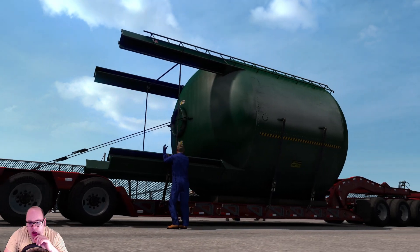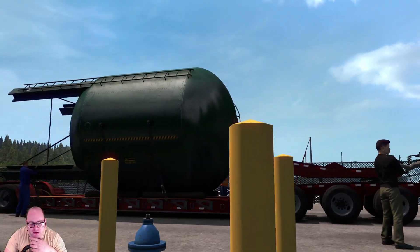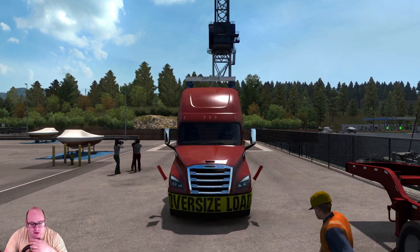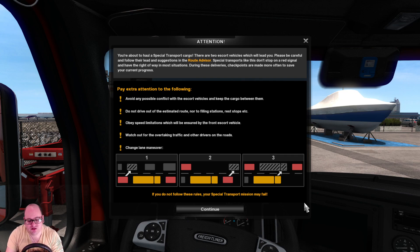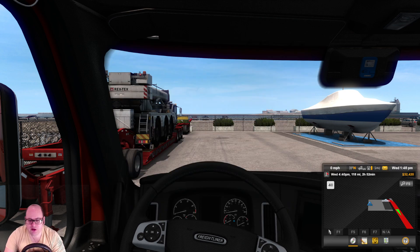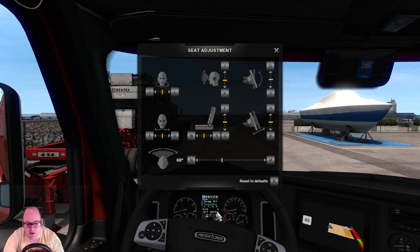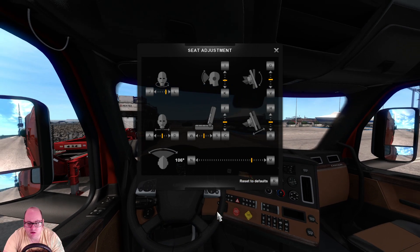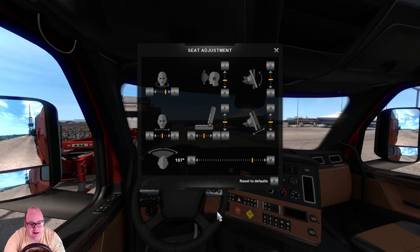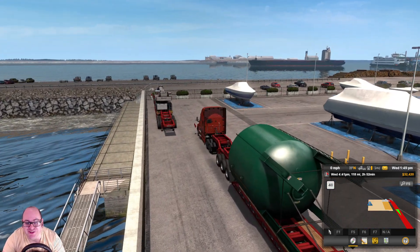You can see it's quite a long load — it doesn't look like it's particularly wide, which is a good thing. We're starting off at the docks here in Washington in a nice bright red Cascadia. I like to change my setup in the cab: it's F4, F4, F4 and I like to sit as far back as possible and swivel my head so that I can see both mirrors clearly. That looks perfect. F4 again — let's just have a look at the truck.